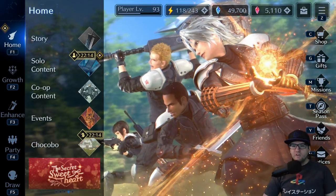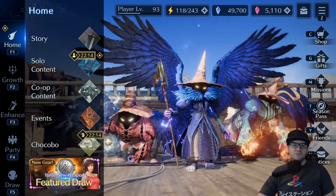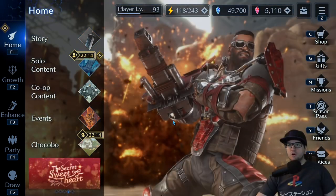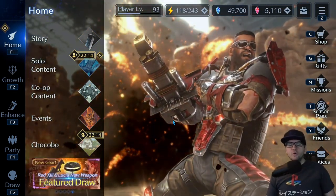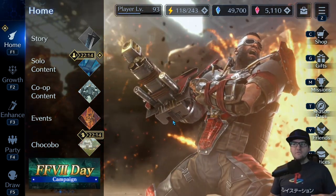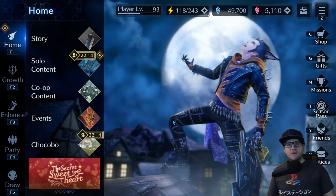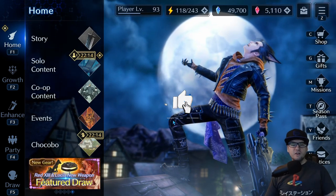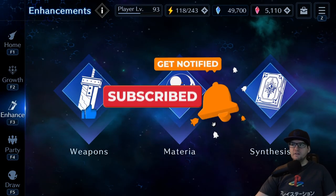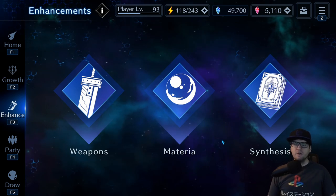Welcome back for another Ever Crisis video. Today I want to go over one of the most important aspects of the game: materia synthesis. If you're brand new to the game, materia synthesis is how you're going to add a lot of extra stats to your characters and also give you elements you may not have — abilities to cure, remove buffs or debuffs on enemies, and all kinds of stuff throughout the game. There's a lot of RNG so don't get too discouraged — it will take time.